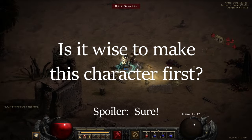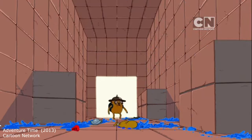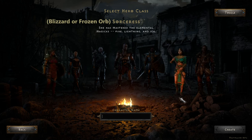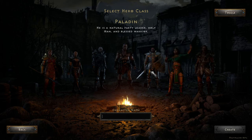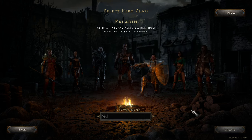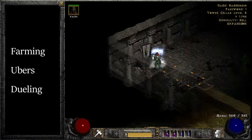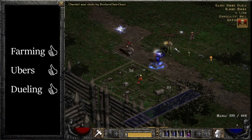I'll answer that last one right now. For my first character, I want something cheap but powerful — something that can easily find the best items for itself and for the other characters I make later. A lot of people would say that a Blizzard or Frozen Orb Sorceress is the best starter character for this purpose, and they're probably right. But when D2 Resurrected comes out, I'm gonna make a Paladin using Blessed Hammer, which is known as a Hammerdin. Because whether you play for two hours, 200 hours, or 2,000 hours, Hammerdins are top tier.